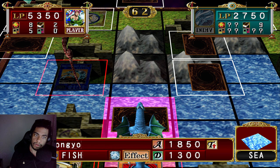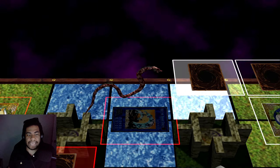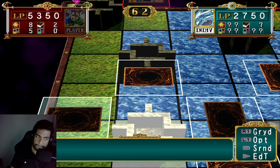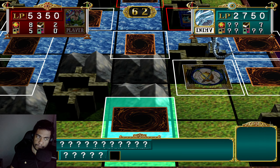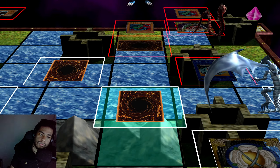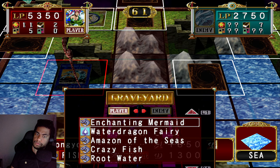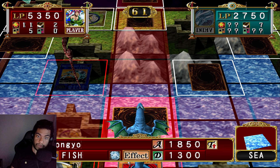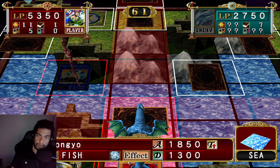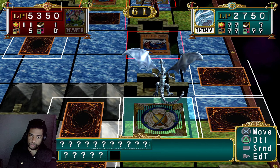I'm gonna put Tangio down though. There's no way — one, two, three, four, five, six... He has eight cards out. There's no way that not one of these is the Ultimate — one of these has to be the Ultimate Dragon, has to be. Wait — what? That's not a Blue Eyes. I'm not making that up — he didn't revive a Blue Eyes. I don't know what that card is though, but it's not a Blue Eyes.